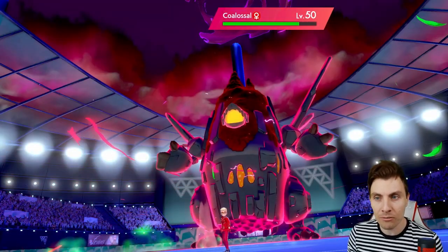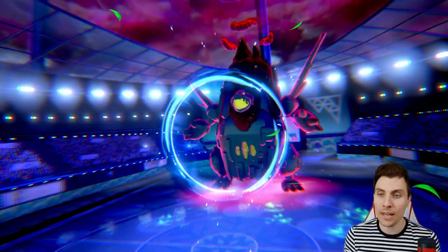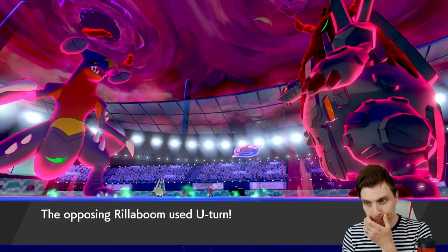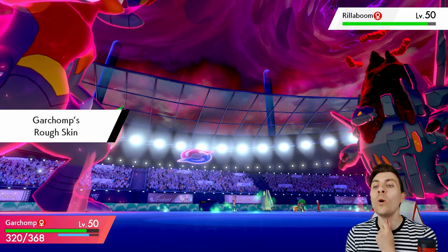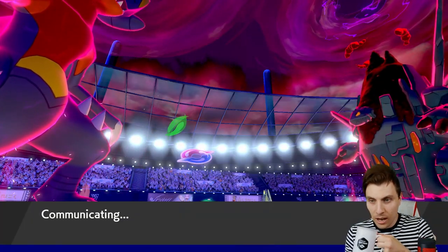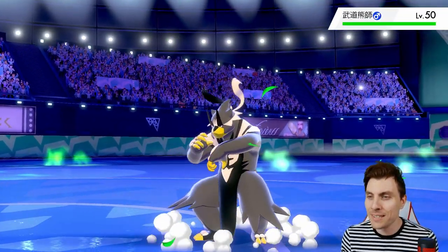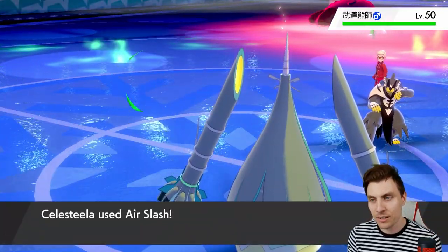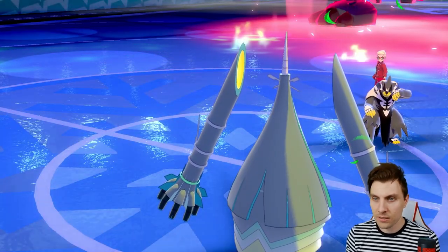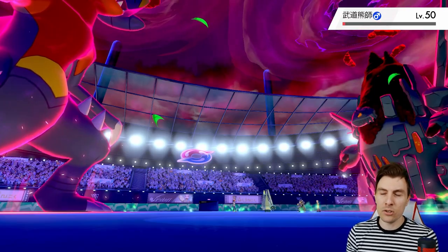This might be the quickest dismantling of a Coalossal you'll ever see on this channel potentially. They're playing a cheeky one — they're going to try and get Urshifu in next to it. Oh if it is Urshifu though and you aren't sashed, Celesteela is going to have words with you. It is the Urshifu but it'll be sashed 100%. There's the Air Slash coming out doing some nice damage.